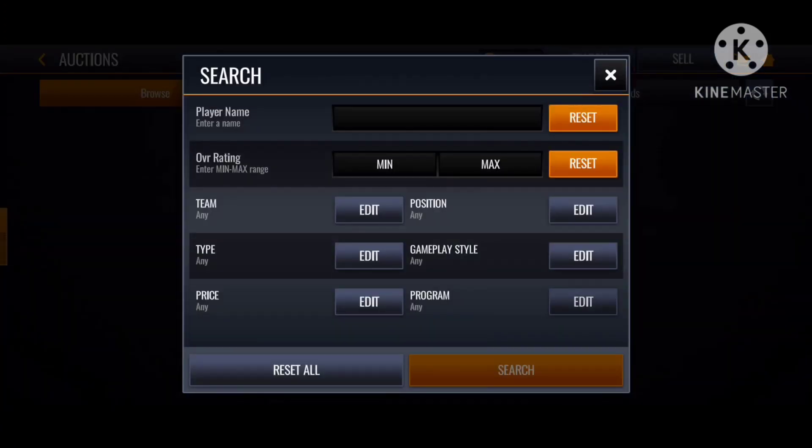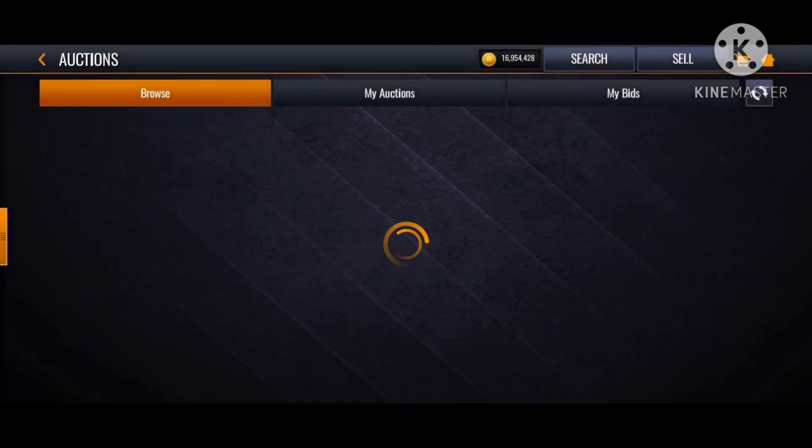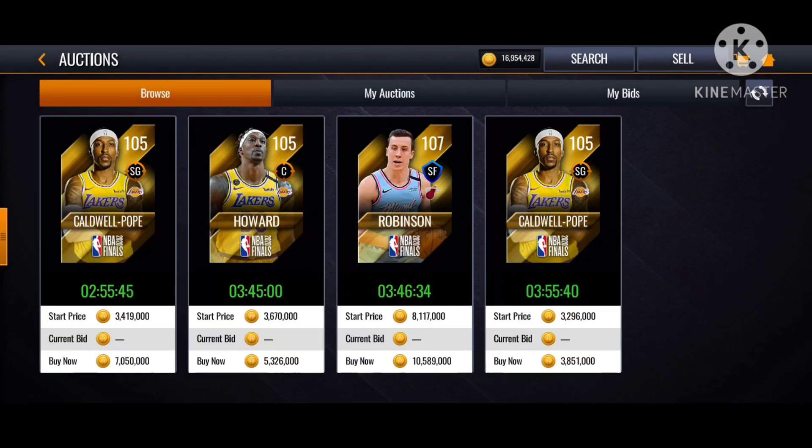Let's check the auction house — the NBA Finals section. You can buy from the auction house. This promo is a bit tough to get the players, but we'll see what happens next. Anyway, that's it for the video. If I missed anything, comment down below. I'll see you next time, peace.